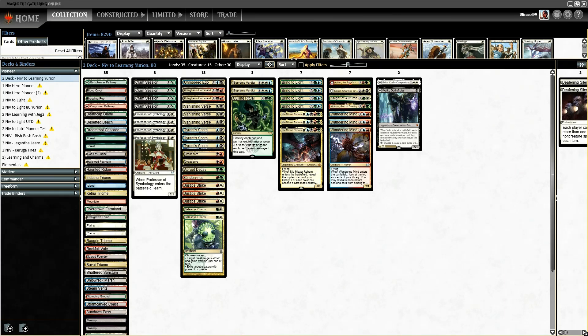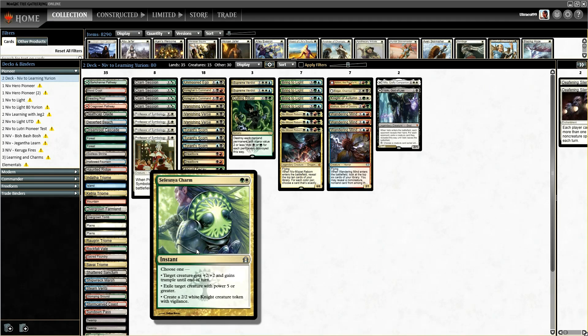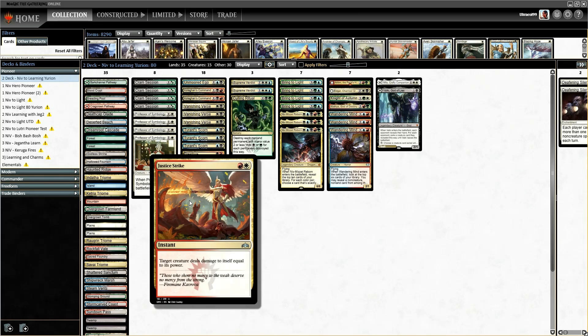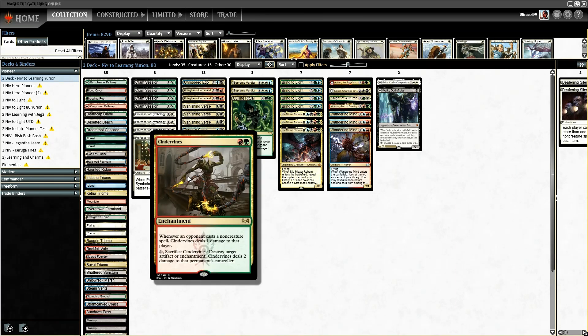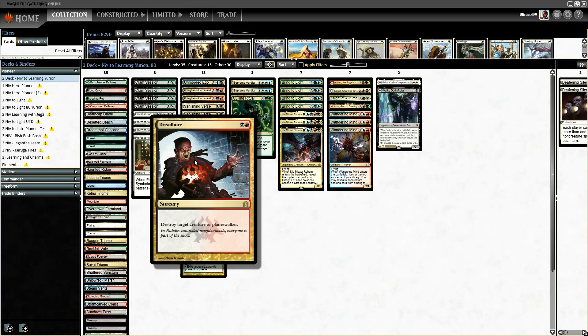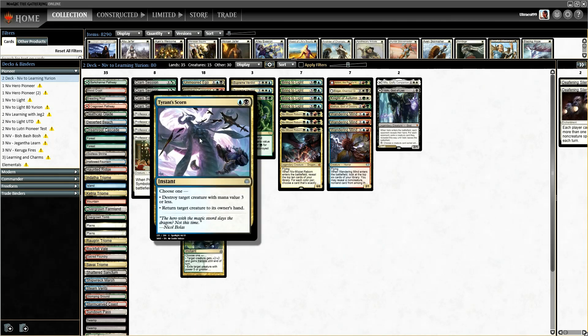This is our removal slash hate package. We're running Celestia Charm — I'm running this because it can exile a big creature that can be cheated in. I'm aware the vehicle reanimation deck is still running around, but if you can't do that, you can at least make a 2/2 out of it. We've got Justice Strike for targeted creature removal, Cinder Vines for hate against the Lands-on-Tap deck and more artifact hate. Abrupt Decay for solid removal. Dreadborn for Planeswalker hate. Tyrant Scorn for more removal slash bounce — this is where we start to see synergies where we can bounce creatures to re-trigger their ETBs or remove a problem creature.